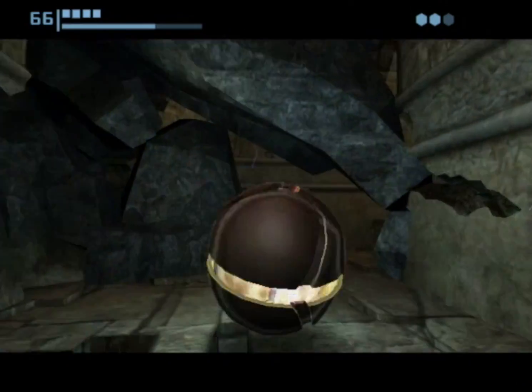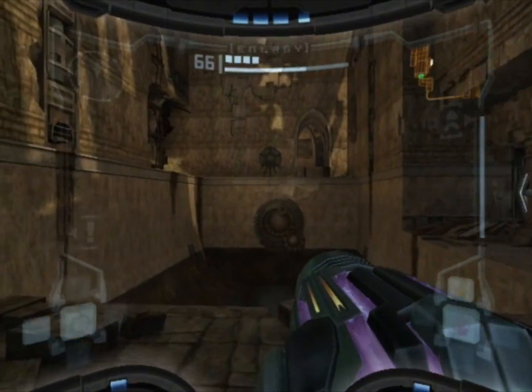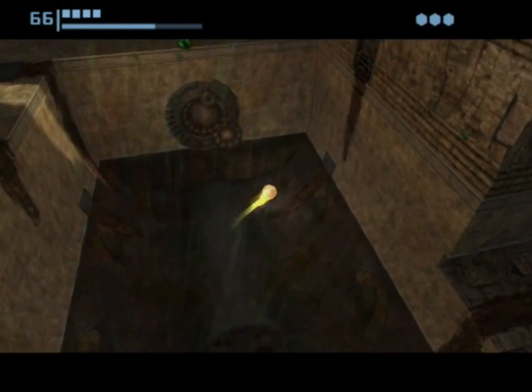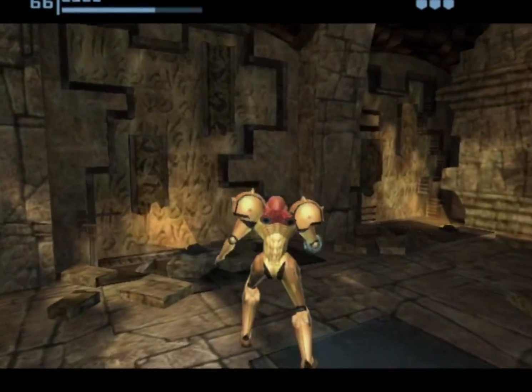So even if you can do that maneuver earlier you get blocked off by a wave beam door, and here we see our second use for the boost ball — and up there we go.